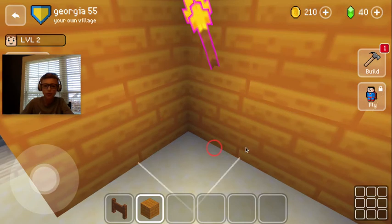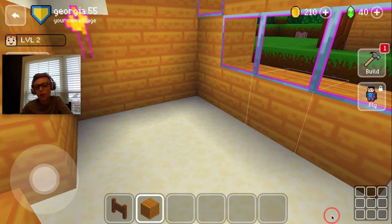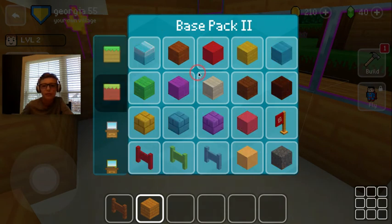Now we'll do this room. What should we put in here? Put it in the comments below. I'm gonna check my packs — this is my base pack, so I could put anything from it. This is base pack number two. I'll put a nice chair.